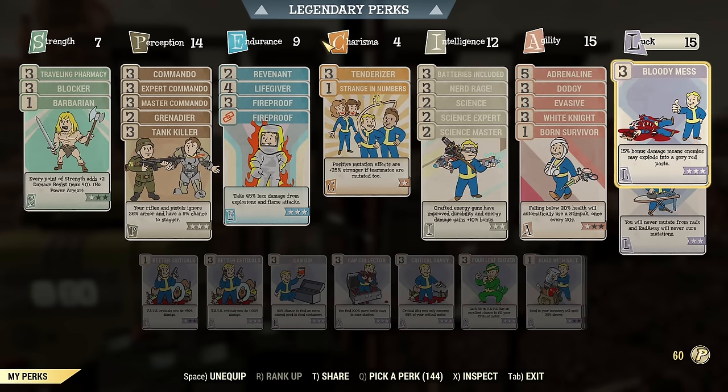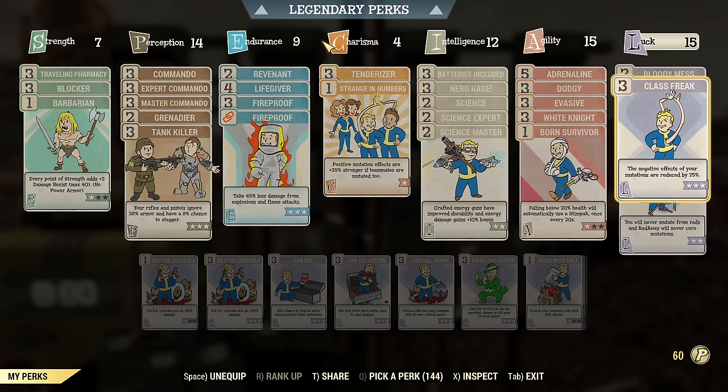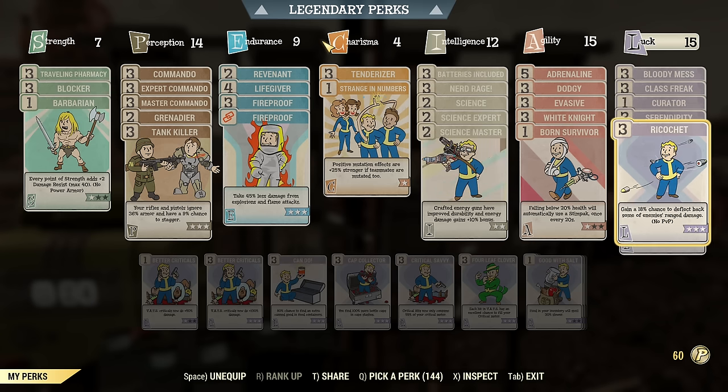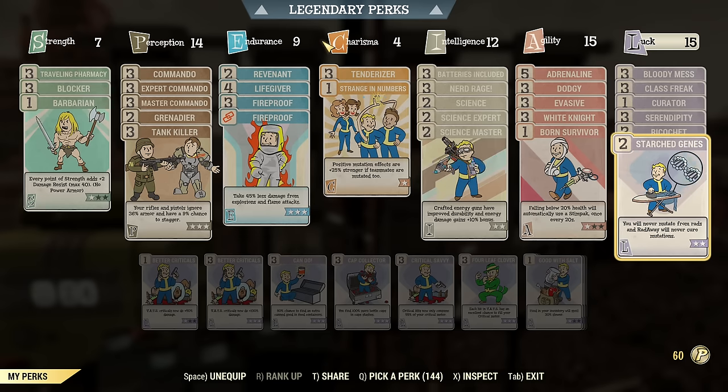Under Luck we have Bloody Mess for even more damage, Class Freak for tankiness mainly to reduce the side effects of mutations, Curator if you want — it's not necessary so that's another point you can save — Serendipity for tankiness, Ricochet for tankiness, and Star Power to keep our mutations.